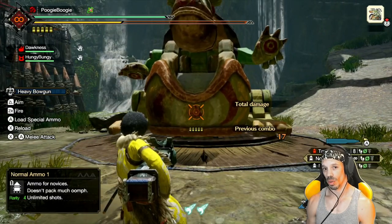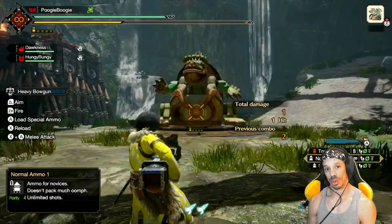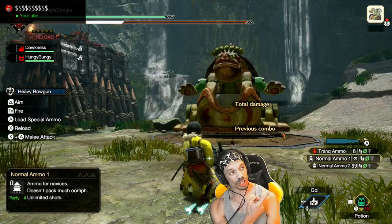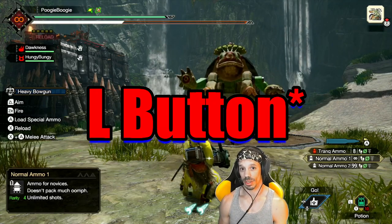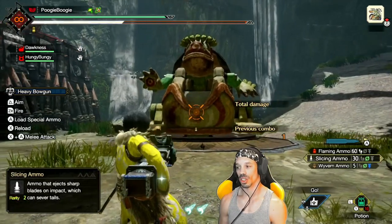There are ranges associated with the heavy bow gun. If you get too close or too far, it will affect your damage. Just like the coating of the bow, you can change your shot type by holding down the left trigger and pressing X or B to scroll through the shots — they'll just be loaded automatically.